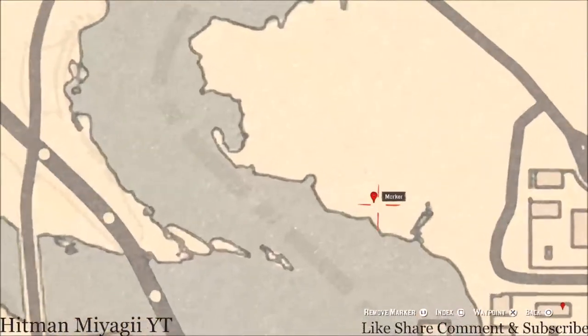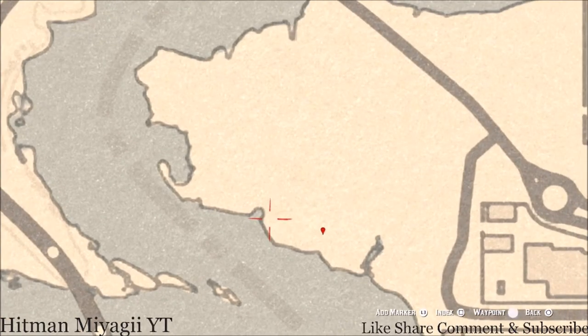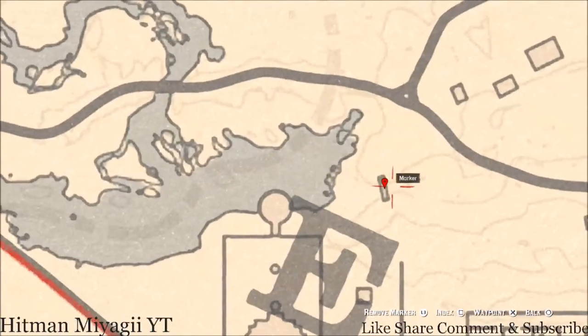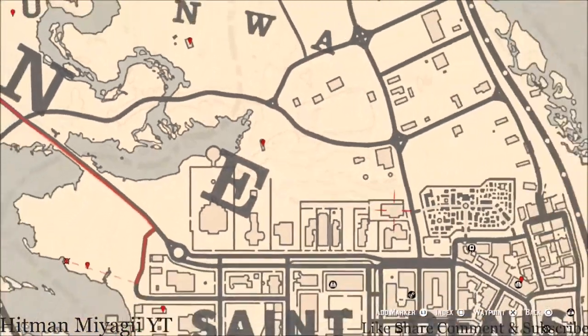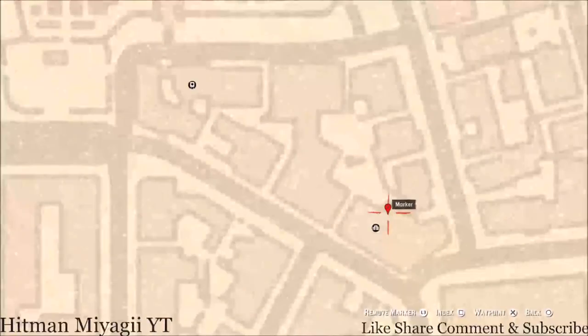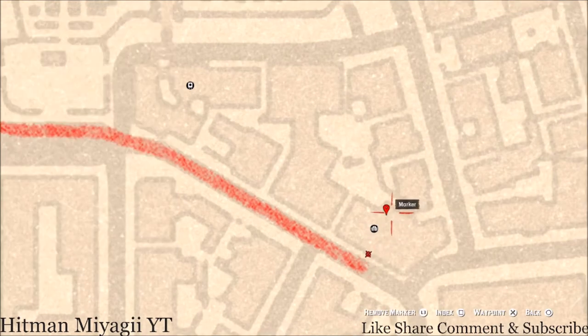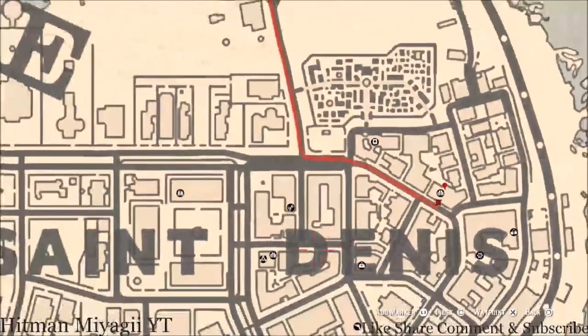At our next marker you guys will get a bird egg — this bird egg is a Herring Egg. It's in a tree; shoot it down with a varmint rifle or a bow using a small game arrow. There's also a Cardinal Flower nearby if you want to grab that. Then above the 'E' in Lemoyne, underneath this bridge, pull out your metal detector and you guys will get a random coin. Over at the saloon, go inside through the main door, run past the bar to the back room — along the back wall there's a floating shelf, and on one of those shelves you'll find a Six of Wands tarot card.